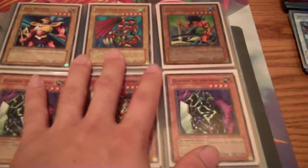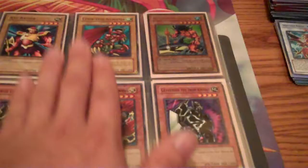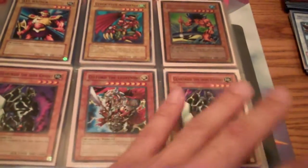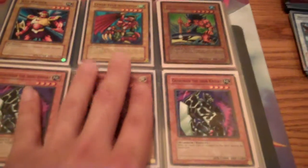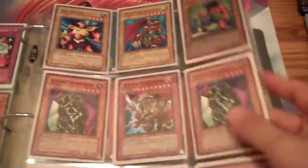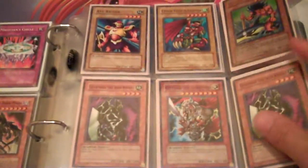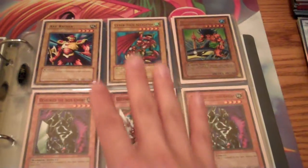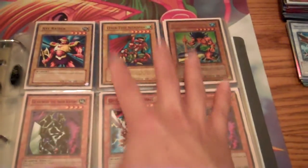But remember, here's the key thing to remember: your deck cannot run any banned, semi-limited, or restricted cards — period. Even though they might have used it in the show, you cannot use it. So be creative. Use the cards that are in your card pool and make me a deck. It has to be a 40-card deck and it has to be centered around Joey Wheeler.